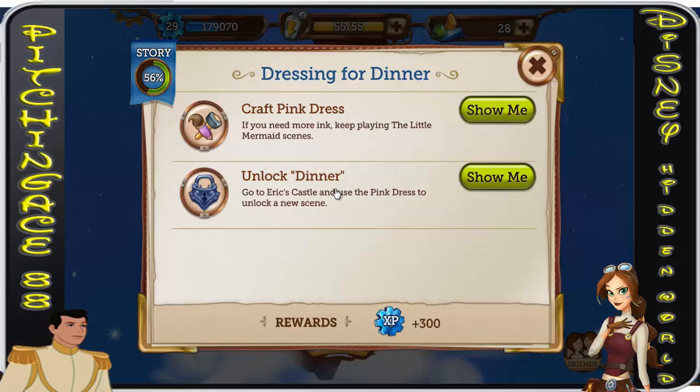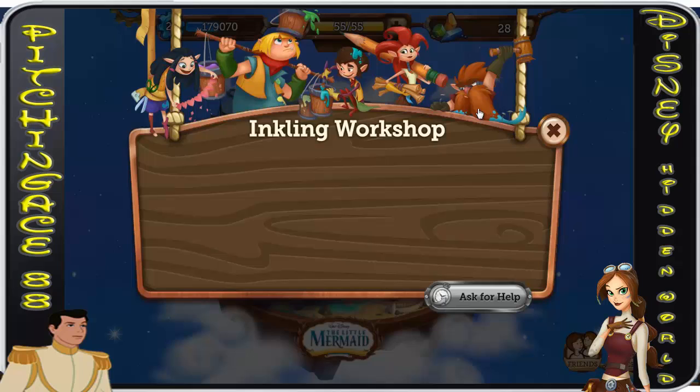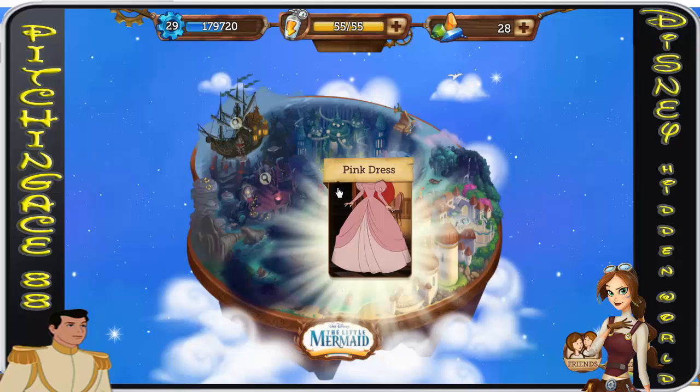All right folks, it's pitching Ace88 and we are back playing Disney Hidden Worlds on Facebook. We are on the Little Mermaid and we need to craft the pink dress to unlock the dinner scene.